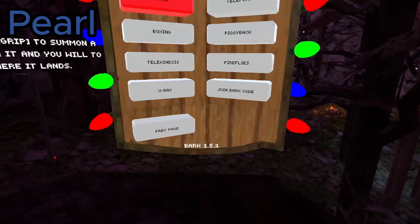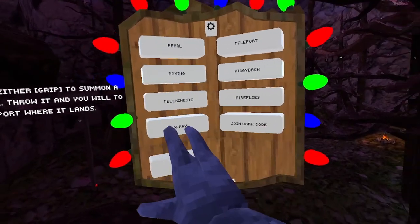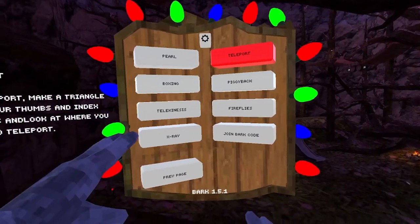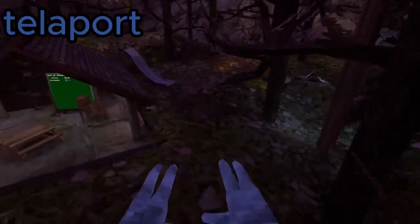Next up is Boxing and Telekinesis. I'm going to skip these — along with X-Ray, Piggyback, and Fireflies — because I need a friend for those and I don't have any friends.